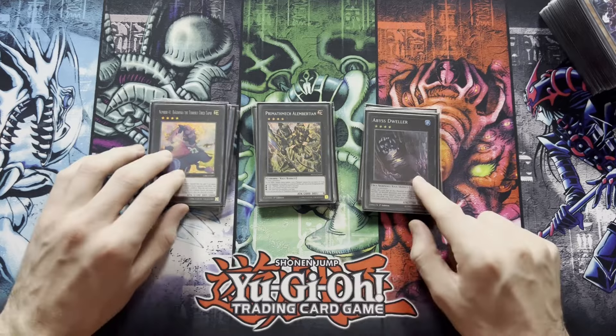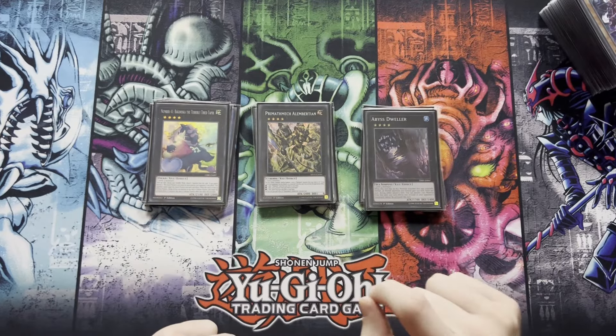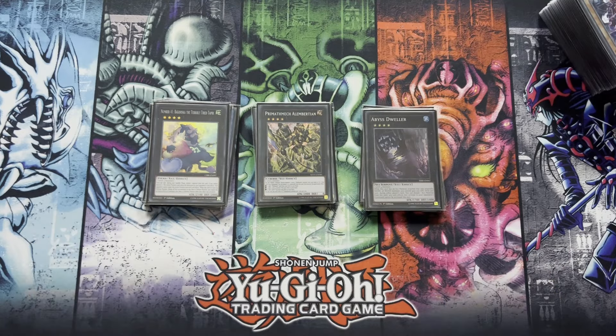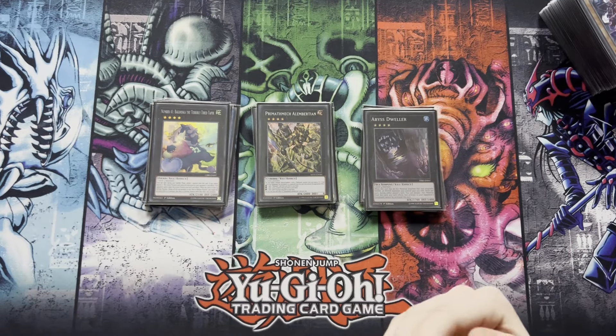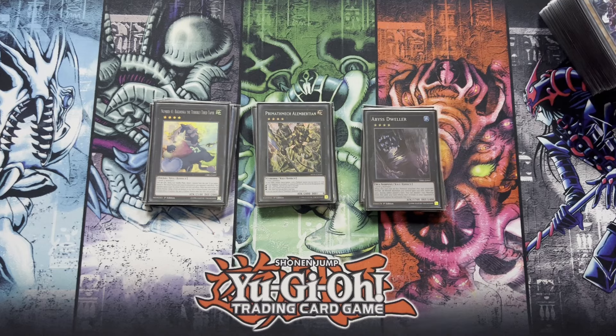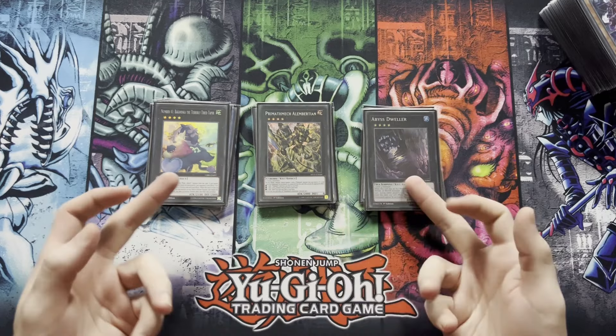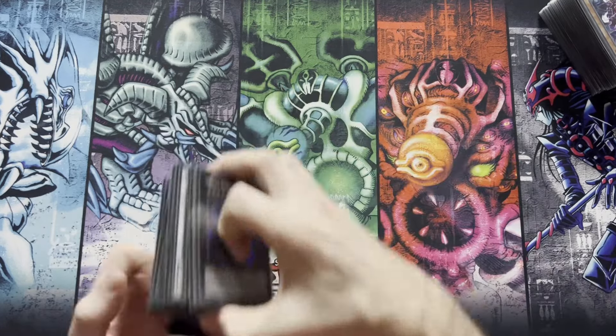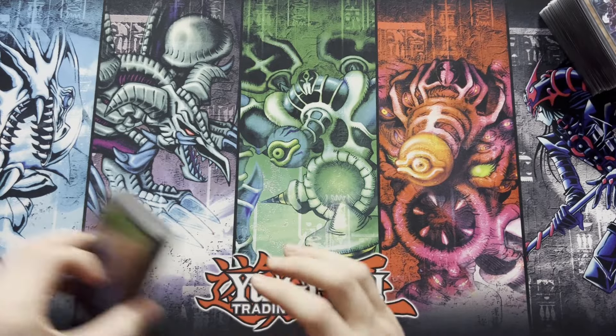Last cards are a Dweller and a Buguska. I'd probably recommend cutting one of those for Dagaris, because it helps you extend in instances where you get interrupted on the FTK. If you're going all-in on the FTK, definitely put Dagaris into the extra deck, cutting one of these two XYZs to replace it. That's it for the deck profile portion of the video.